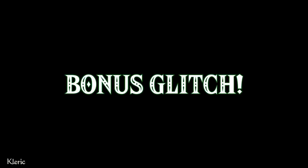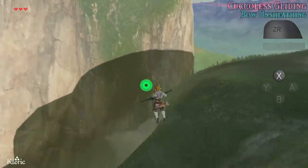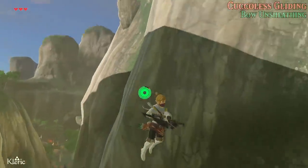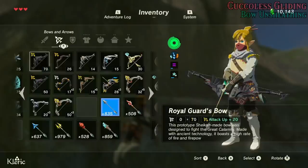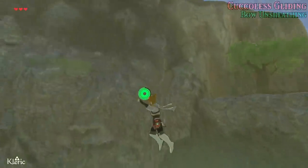BONUS GLITCH! Pull out your bow after the peak of your jump when holding a cuckoo. This has been BONUS GLITCH!